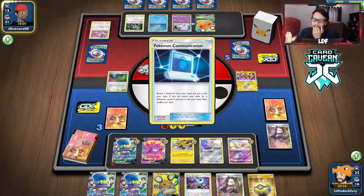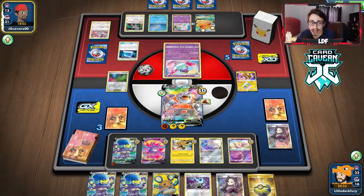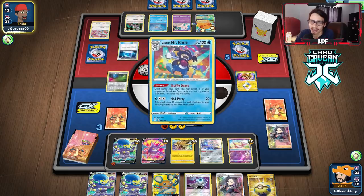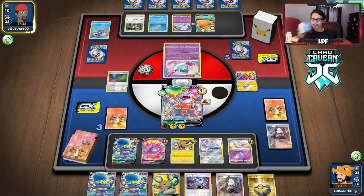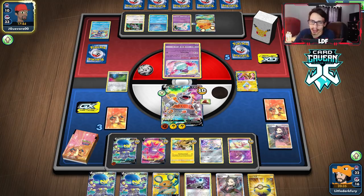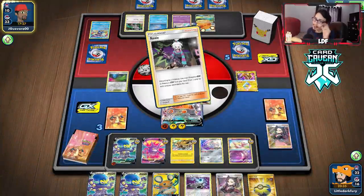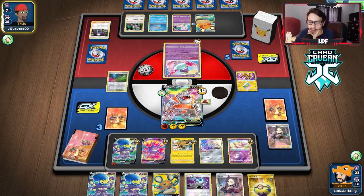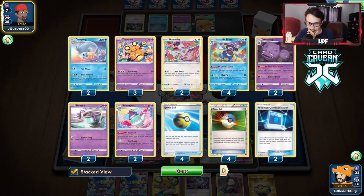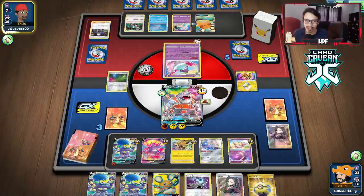It just sucks we couldn't knock out the Dedenne. They go Calm Mind — it's pretty likely they'll find energy; they've only played a single Research. The Marnie probably wouldn't have done anything anyway since they're pretty well set up. It was worth playing to try to cripple them a little bit. They have to do 270 damage — I don't think they'll reach that. They don't have enough Mad Parties in the discard. I think they can two-shot me but they don't have another Mad Party in play. They're a bit off and we're living. We could even deck them out.